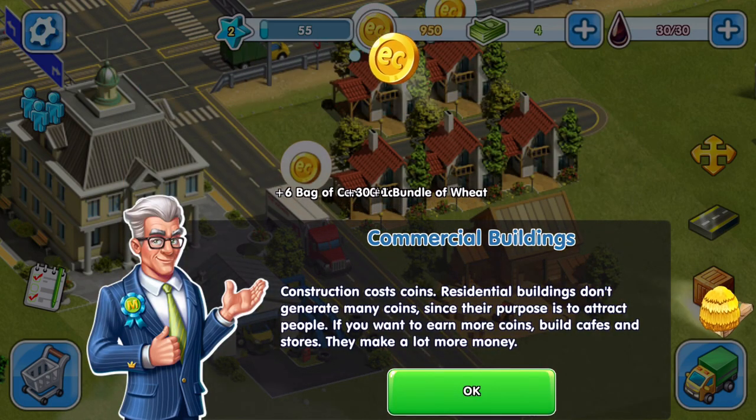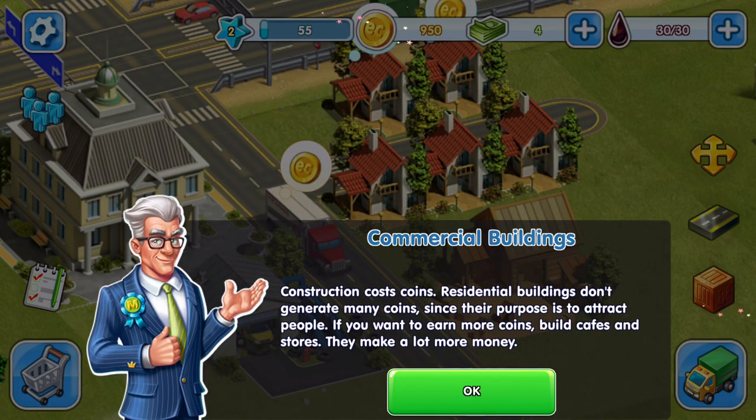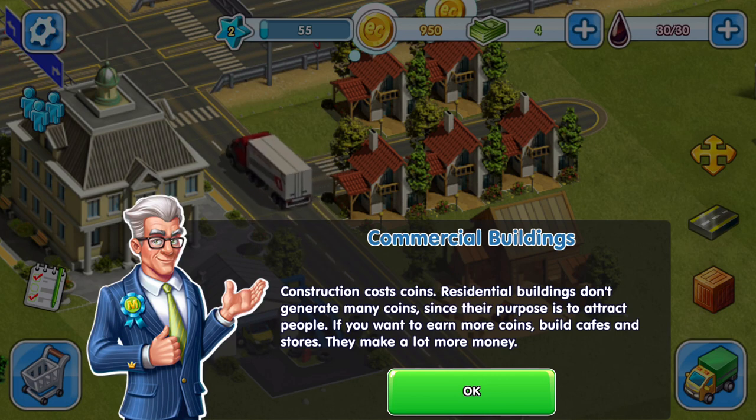This is going to explain about commercial construction. Construction costs coins — residential buildings don't generate many coins since their purpose is to attract people. If you want to earn more coins, build cafes and stores; they make a lot more money.